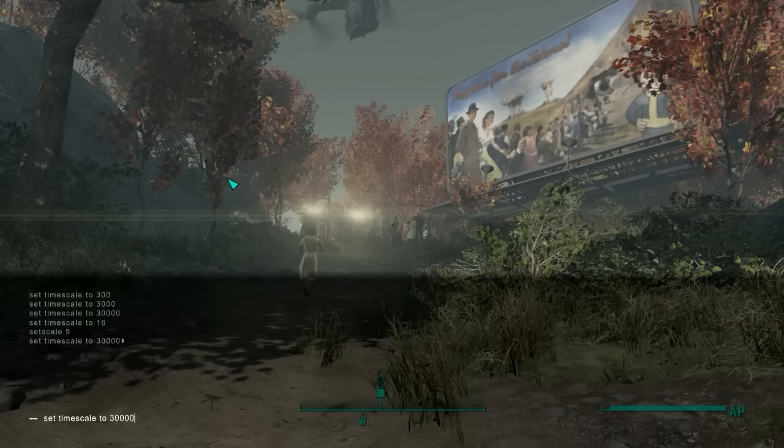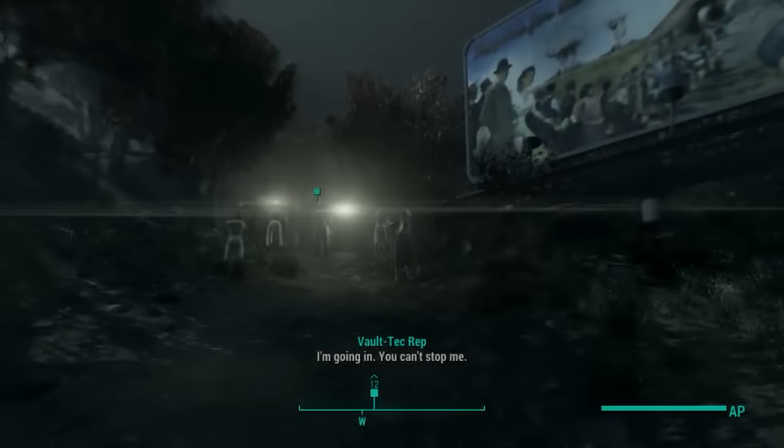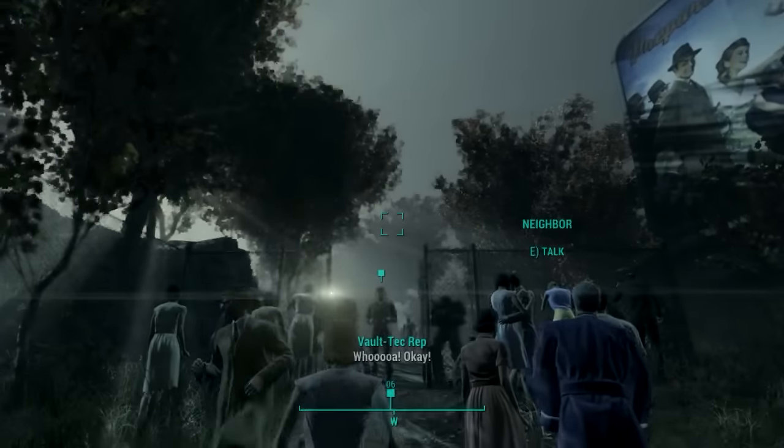Another very cool command is the time scale. You can speed up the day using the command setTimescale followed by a number. 16 is the real world speed, while anything with 5 digits will make the world spin very fast.